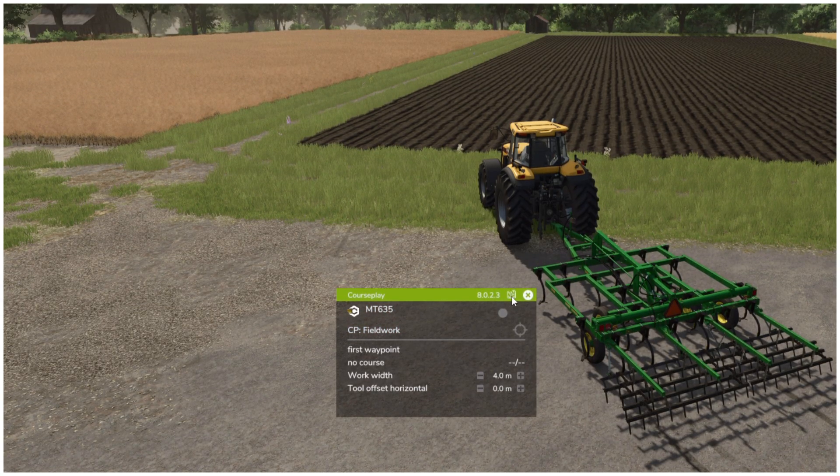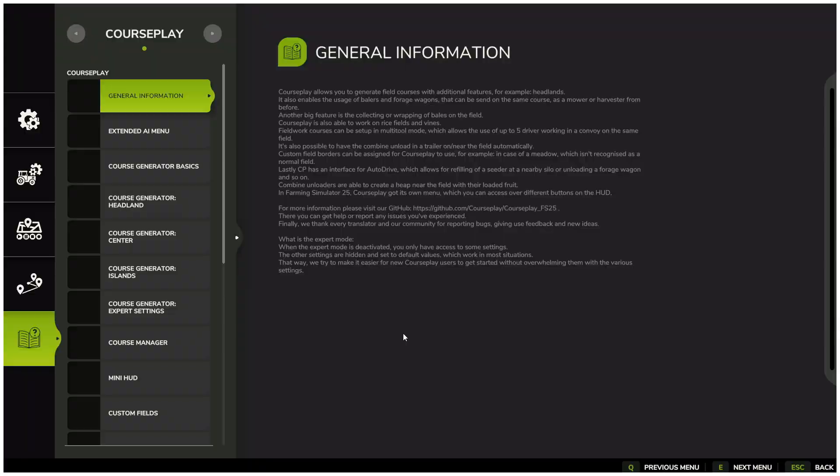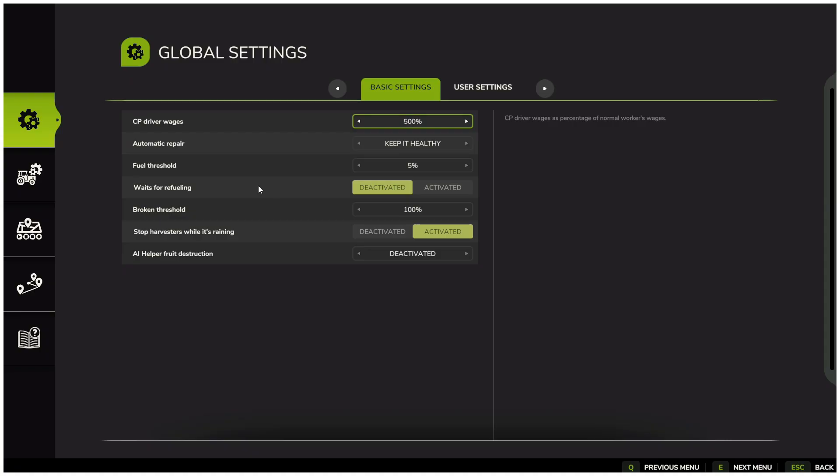At the top right of the menu, you will see a small help book. This lets you read through all the available information about CoursePlay, or you can stay here and follow along with this video to learn the basics step by step.